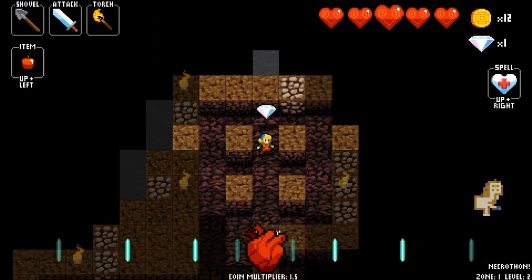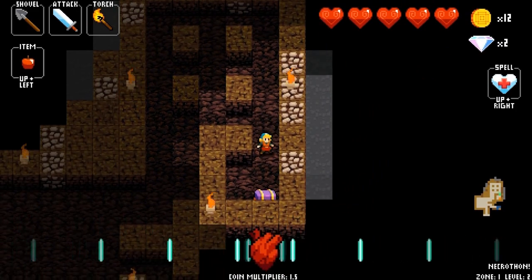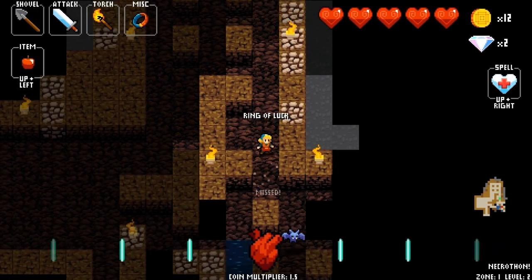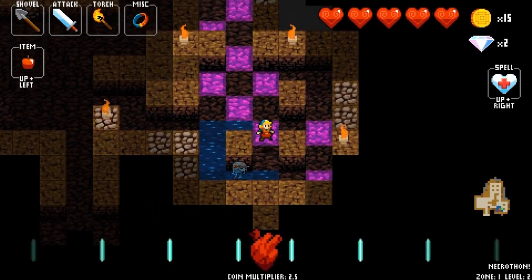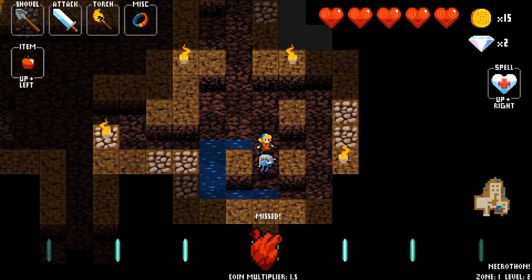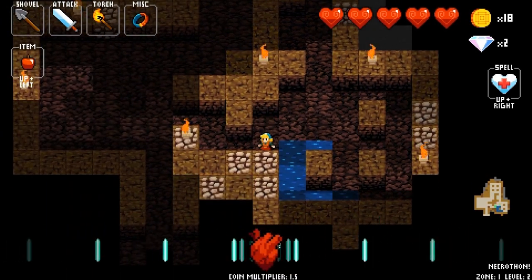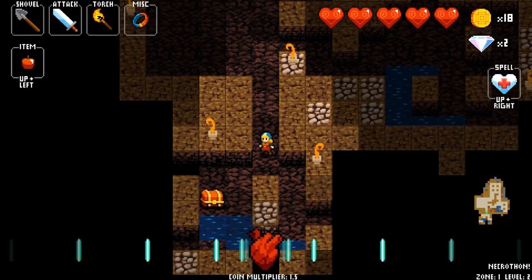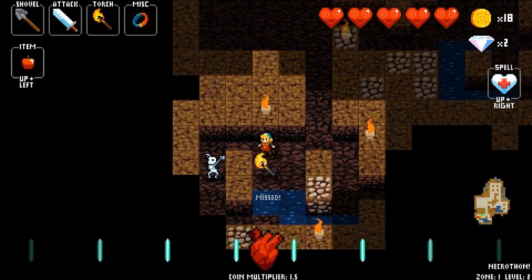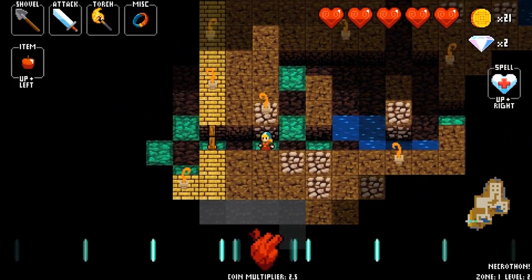There is also armor in this game, which is a benefit because a lot of things have benefits. Armor has various effects. That karenegi I wore last run basically increased my firepower. Some armor gives you damage resistance, while others power you up.